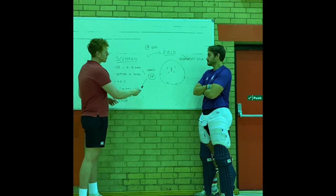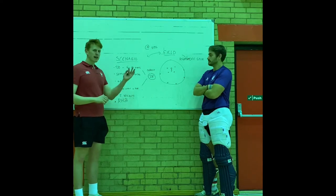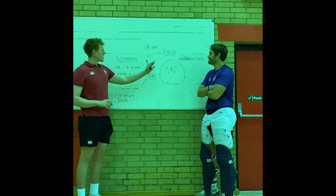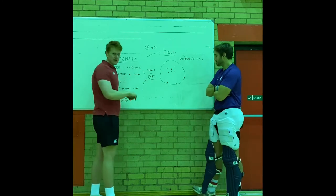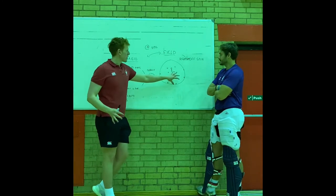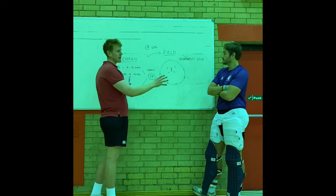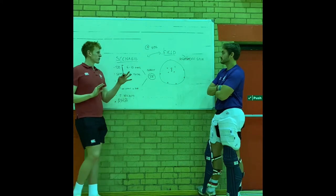So we're going to put that as the target: 24 balls, 20 needed, and two wickets left. We've got a right-handed batter in Mr. Darlo. We've got our field here — just to briefly touch on it, you're allowed five players out. I've put those in positions where I think I can bowl to, but also where I'm trying to limit Mr. Darlo in terms of what he's trying to do.